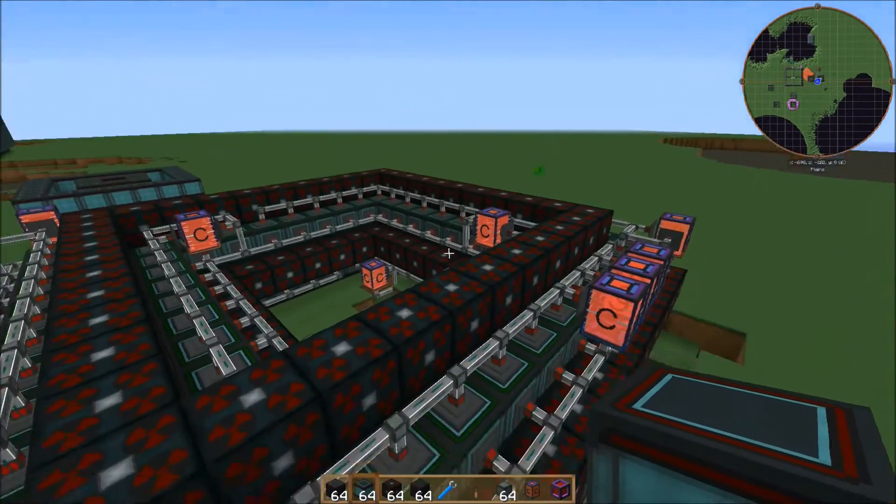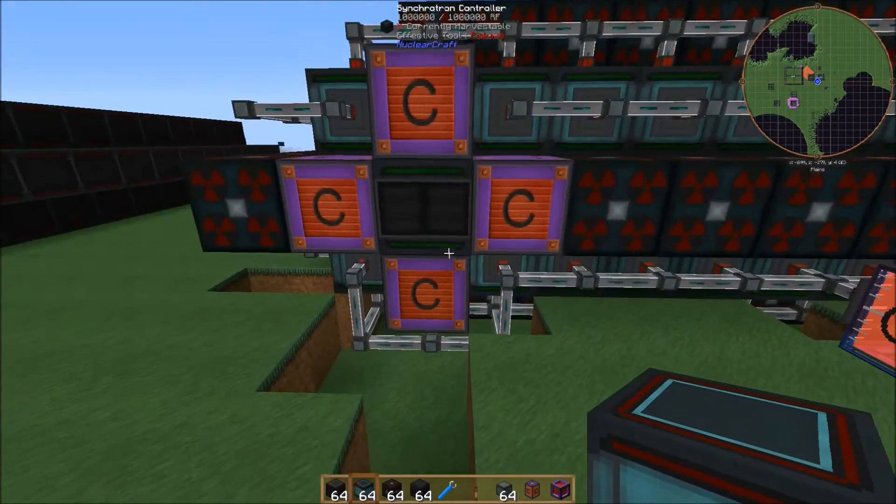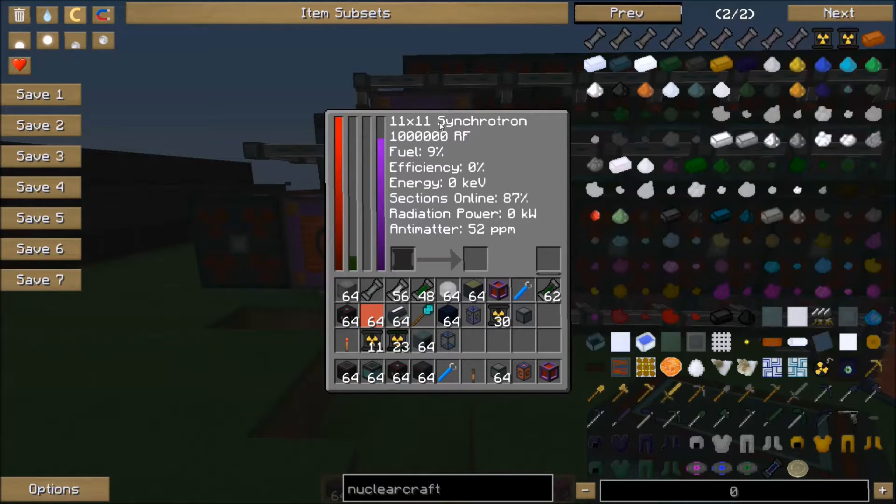Once you have that set up, all powered, with liquid run to everything and your controller block down, you can open up this GUI and you're going to see the size — like this one is an 11 by 11 synchrotron. It'll tell you the power that's in it, displayed right here on this red meter. Your fuel level is displayed right here in the green, and I'll show you in a second how you add fuel to that — it's really simple. Your efficiency will be right here as a blue bar. You'll see it go up once we start running. Basically it's going to make your reactor run a bit more efficiently and you're going to get more antimatter. I'm not entirely sure how it affects the fuel ratio — I couldn't really tell much of a difference as I got the efficiency up.